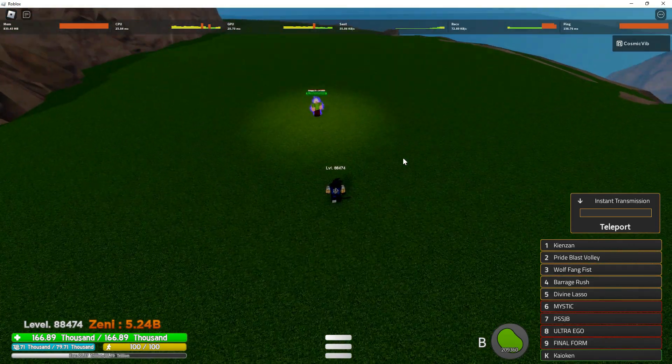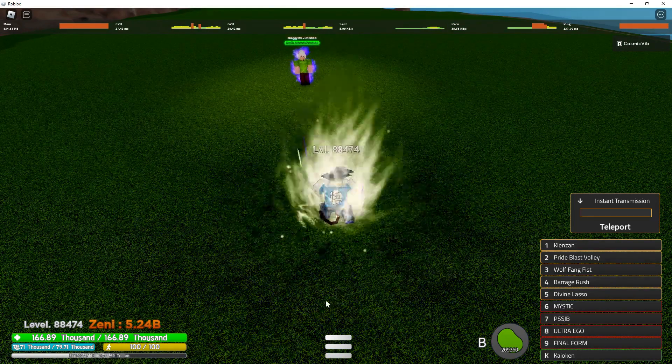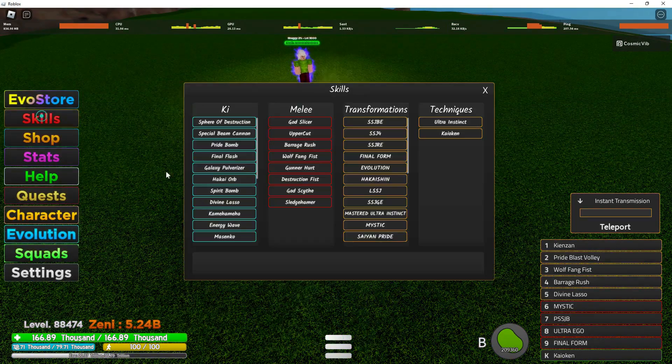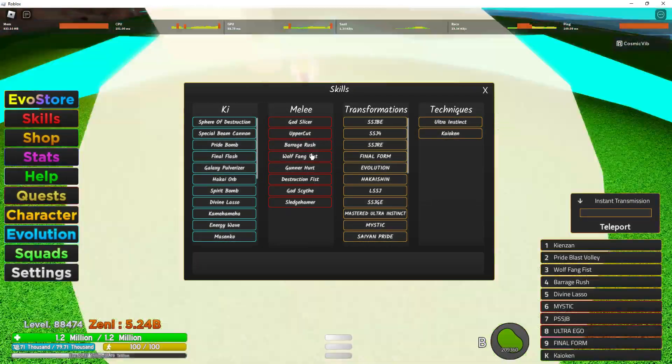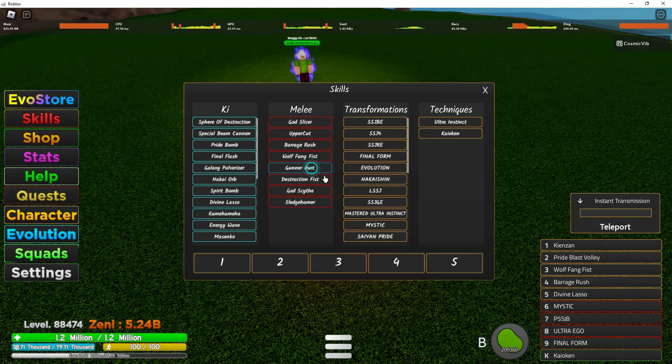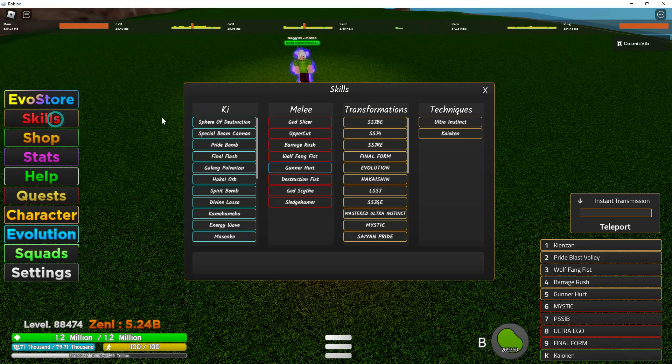Alright, let's transform. I'm going to be using Gunner's Hurt and Barrage Rush to start off because they're like the best — they're obviously the best. And then I'll be using Private Polyblast and I'll make a blaster for key damage because that's the best for them.